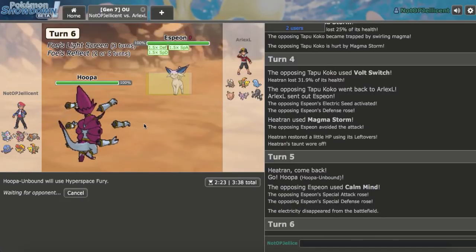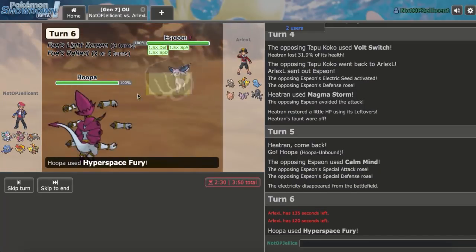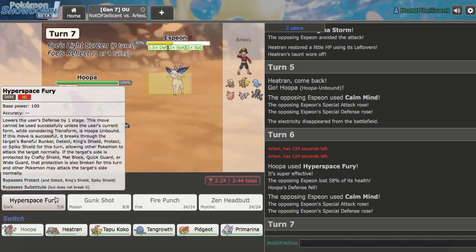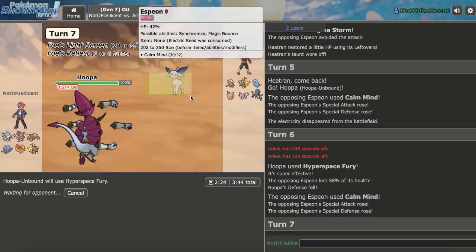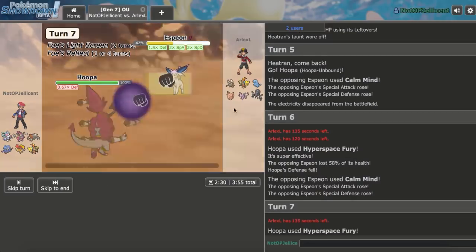I'm pretty sure we take a plus-one Dazzling Gleam because of Hoopa's Special Defense stat, which is really good. Sucks to take all this damage, but I have to click Hyperspace Fury. I could see him pivoting out into Clefable — then I can just go back to Heatran and Taunt that. Moonblast from Primarina is so good versus his team. We knock that out, and now he goes out into another setup mon.